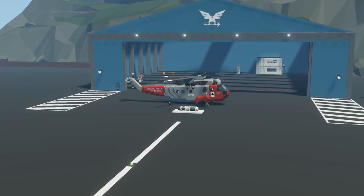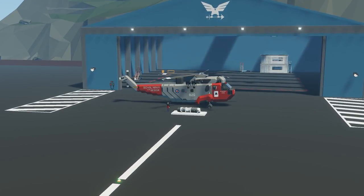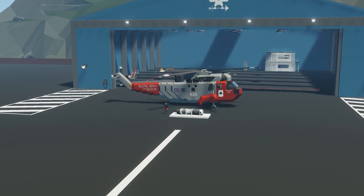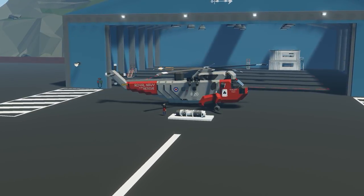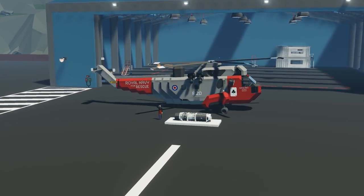Hello everyone and welcome back to another Stormworks tutorial. In today's video we are going to be showing you an updated step-by-step guide on how to build a jet engine in advanced mode as of version 0.5.11. We'll go through each one of the components, how to place them down, pipe them all up, and finally show you how to do all the logic for them and what components you'll need.